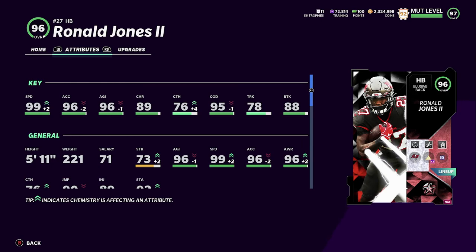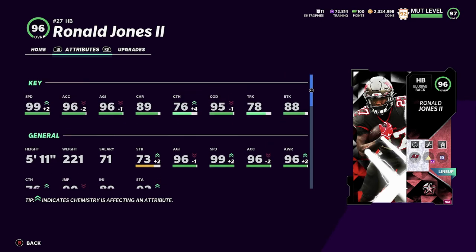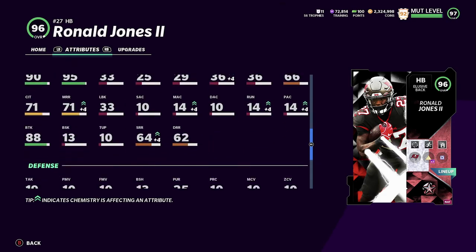Like I said, 99 speed. He's 221 pounds, 5'11", so he's a fast back with some weight on him. He'll reach kind of like Kamara — I feel like good change of direction. The downside about this card is his truck, brake tackle, and his carry like I just said. With his carry, don't worry about it too much — you don't fumble much in this game. His truck is kind of low but that's not his game. His brake tackle is probably the biggest concern at 88, but you should be fine because he's gonna be evading players.